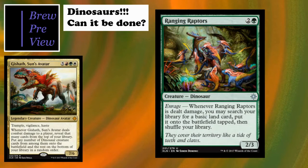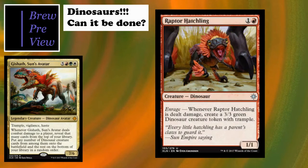Raptor Hatchling - similar concept. What you want to do is boost its toughness somehow so it survives taking damage, because then you start making a ton of 3/3 tokens. You'll build up an army that can't really be rivaled - 3/3s with trample that potentially get bigger with +1/+1 counters or other buffs.